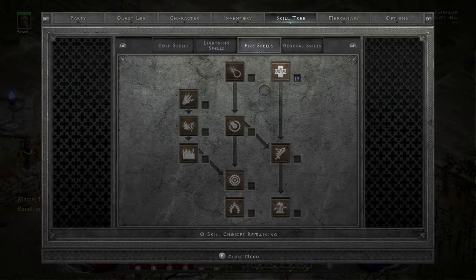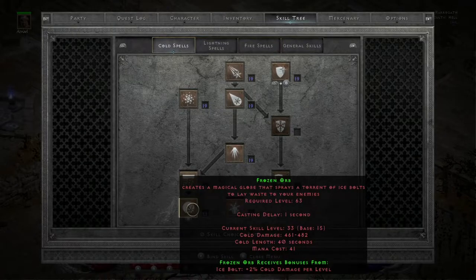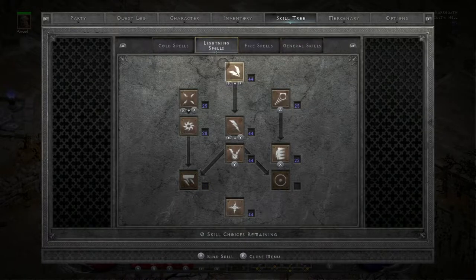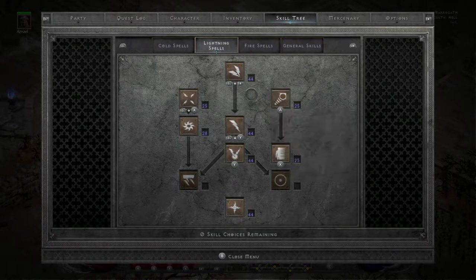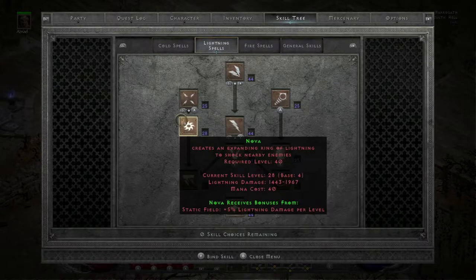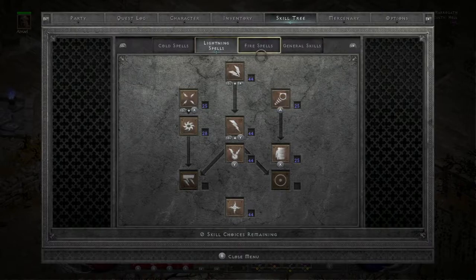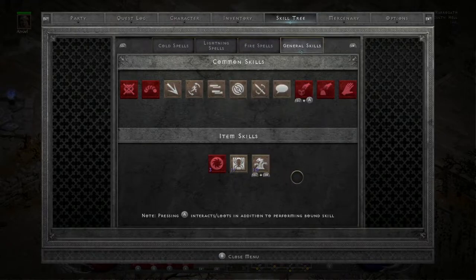For my Skill Tree — I always forget to do this — 1 into Warmth, 1 into Frozen Armor, 1 into all the Synergies, 15 points into Frozen Orb, 1 point into Cold Mastery. For Lightning Skills: max out Charge Bolt, max out Lightning, max out Chain Lightning, max out Lightning Mastery. 1 point into Telekinesis, 1 point into Static Field. All extra points go into Nova to boost damage for Lightning and Chain Lightning. No points into Teleport because I get that from Enigma. I also have Hydras from the Torch mapped in case I run into a Light and Cold Immune monster — which is pretty rare, but having Hydras is a huge help so you can do all elements of damage.